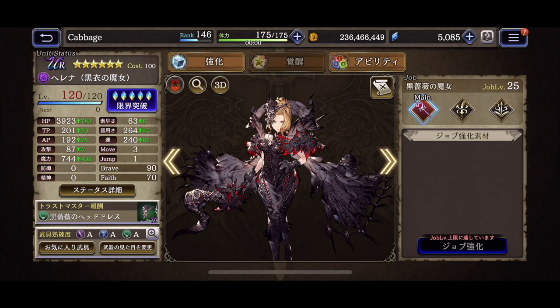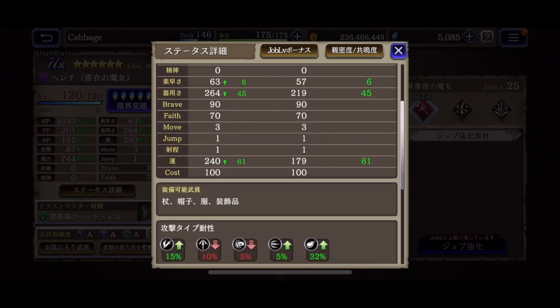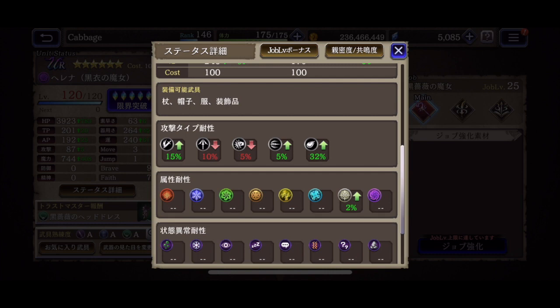But I guess first we'll look at her status. She has some decent resistances. She does have a support ability to raise the magic, but she has some innate magic, some innate slash. And 15 actually is a good starting point, I think, for a resistance build, so that's kind of surprising.